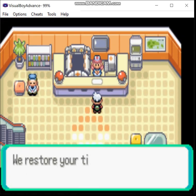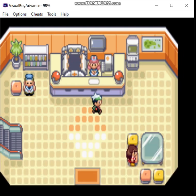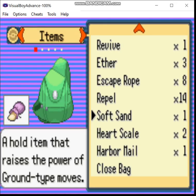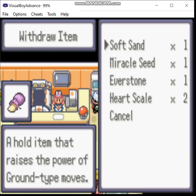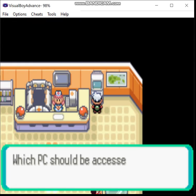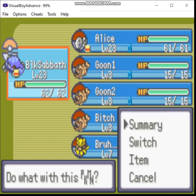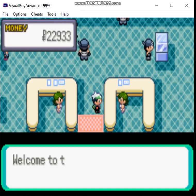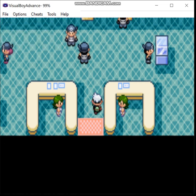Oh, and there's Roxanne! If you don't talk to her in Rustboro City after getting the PokéNav, she'll call you eventually and give you her number. Now we'll go heal and we'll take care of the stuff at the museum real quick.